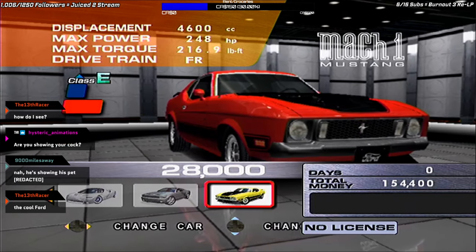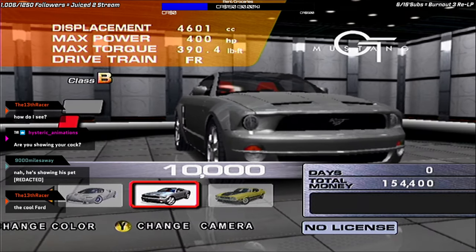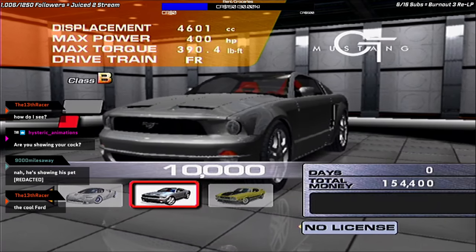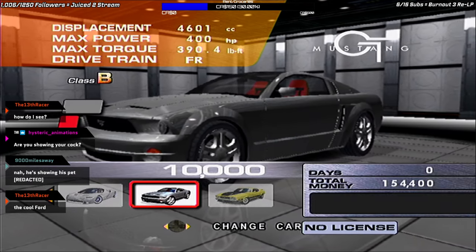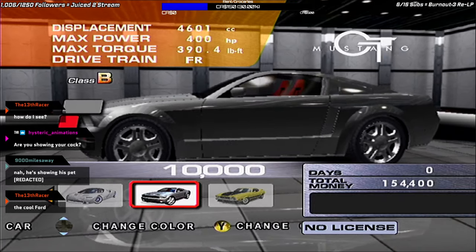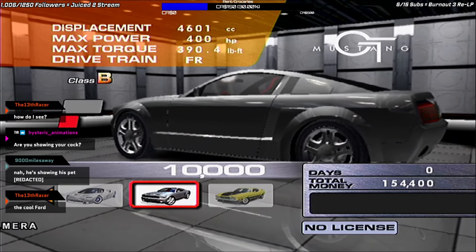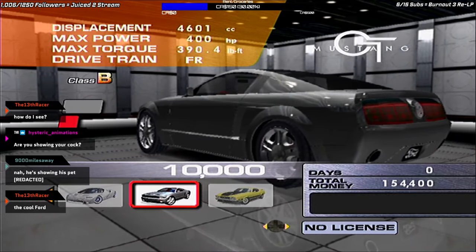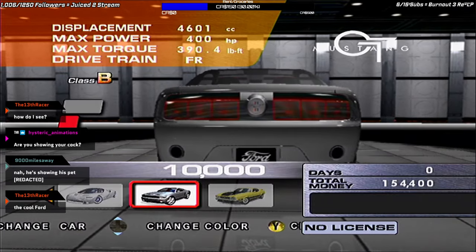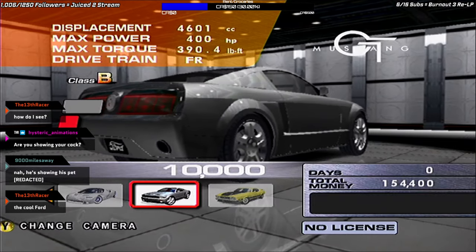We also have the Mustang Mach 1 that we unlocked earlier from the Gathering Mode. Now, why is this $10,000? Because you were never originally supposed to be able to buy this car. There was a select group of cars in the game that, even if you finished everything, they would not unlock — they were meant to be given away as prize cars for winning races on Xbox Live. Only problem is, Xbox Live has been gone for 11 years now. There's been no way to obtain these cars in any other way.